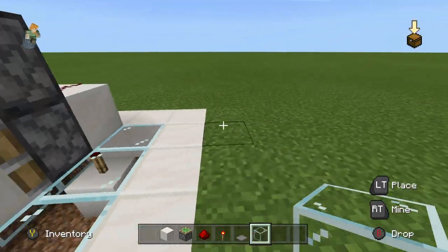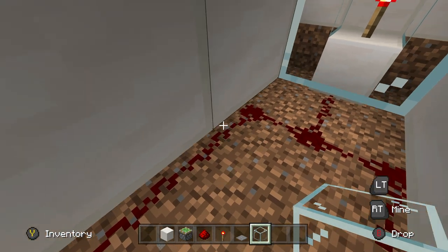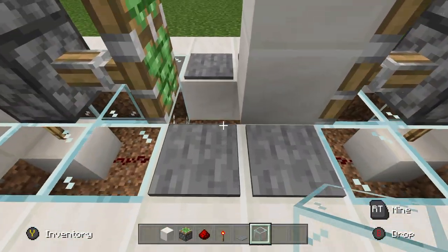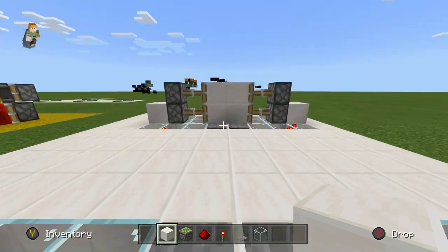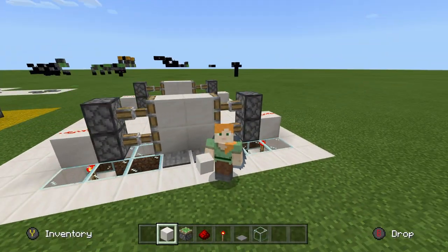So you walk through and it'll open up for you. We still got a hole in the floor — whoops, now we're trapped in the machine. You get the gist of it though: fill in all the holes in the floor and she'll work. Put the blocks on and there you go, walk right through. Simple 2x2 piston door, as easy as they come. Thank you all for watching, peace out.